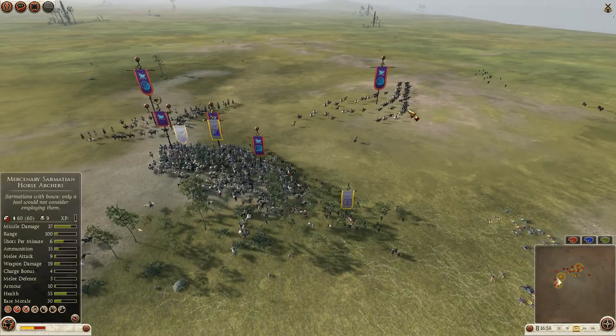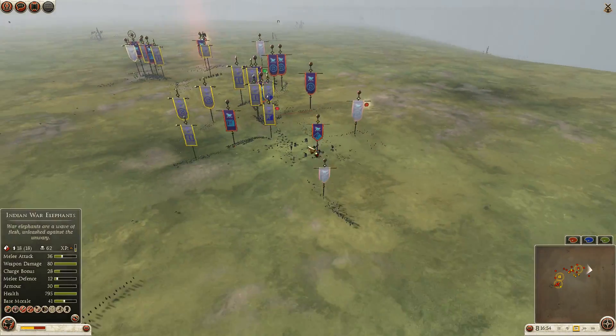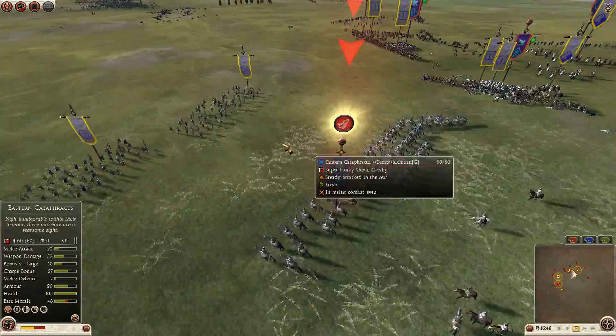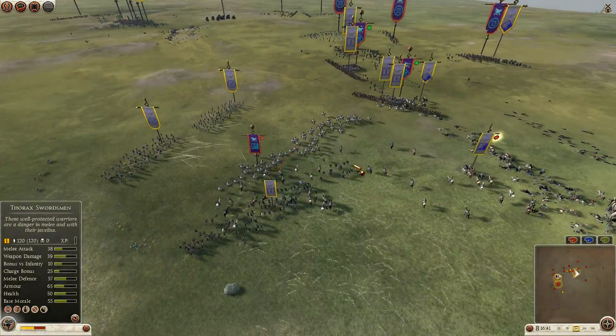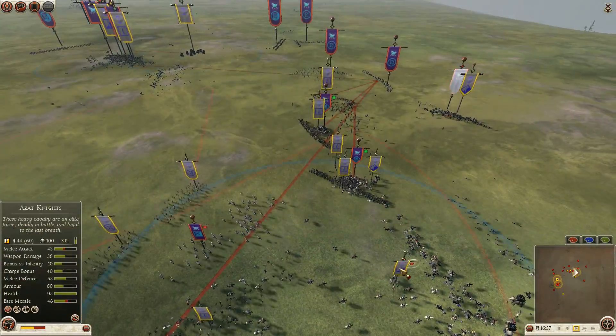Luchiban is going to win his right. Now we can see that eastern cataphracts of Luchiban will get into these archers of Murat. Overall in the long run, it will depend on Luchiban's elephant. The cataphracts are now going for the archers.